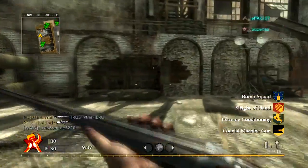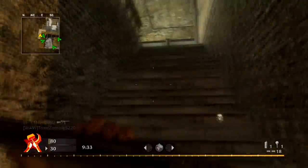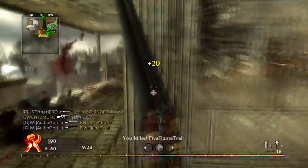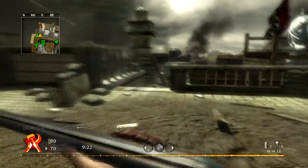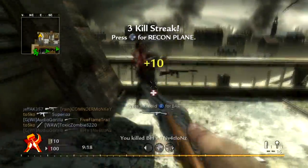The last perk is Extreme Conditioning so I can get my flank on, even though it's a small map. Usually with a shotgun — really with any gun — you want to take to the flanks and get the enemy when they're not expecting it. There was a quick collateral to start off my 20-kill streak with the double barrel shotgun, which is quite impressive.